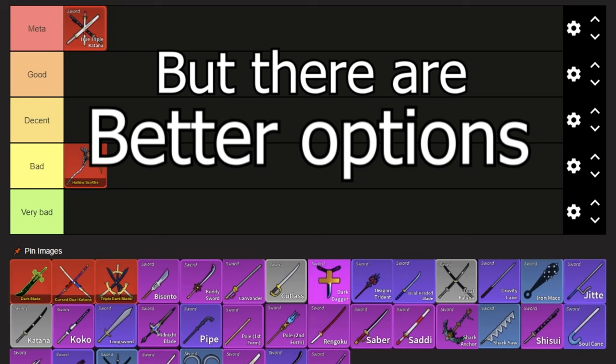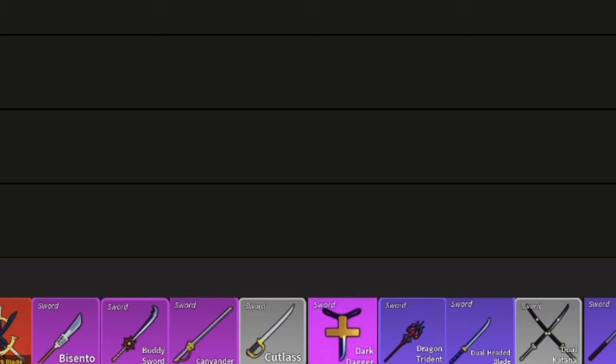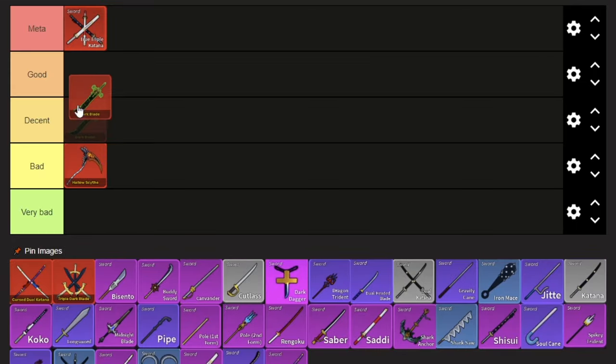But there are better options overall. Considering you have to pay for this thing and the moves aren't the best out of the mythical swords, I'm just going to put it in the good tier.